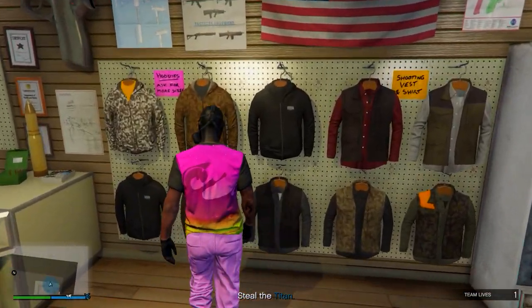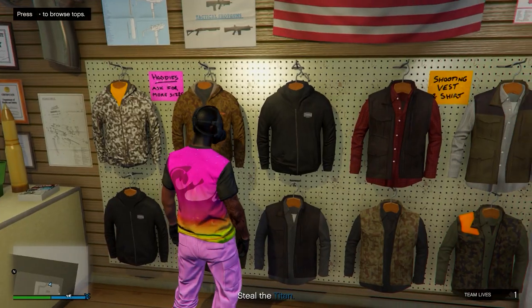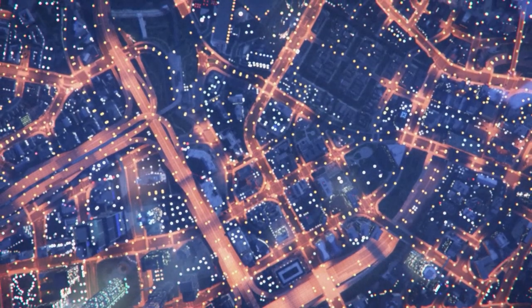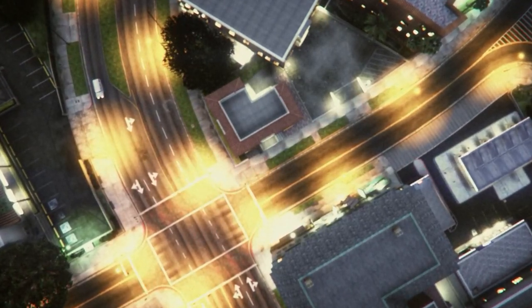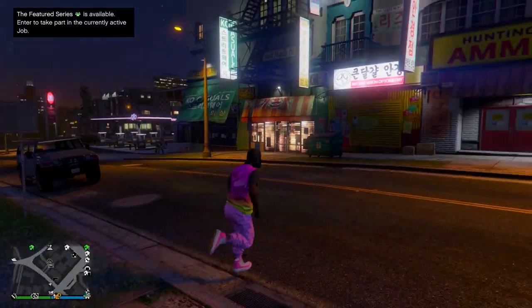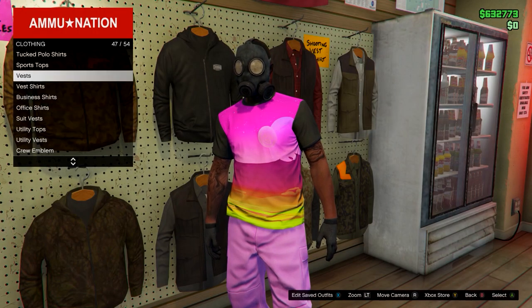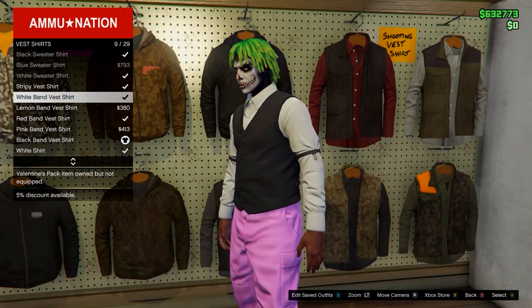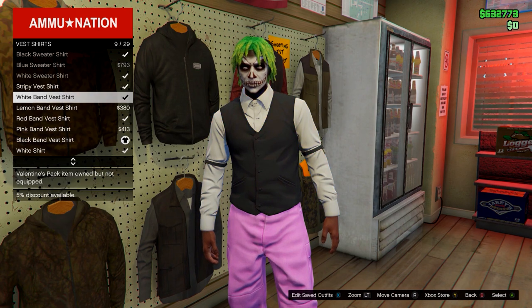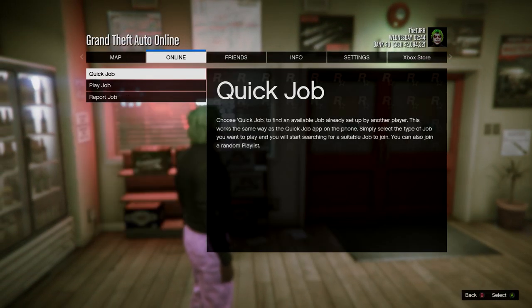In the ammo store, go on one of the menus and save this outfit in slot number one again, overwriting the save. Back out then quit the job using your phone. Once spawned in, go into that ammo store, go on the top section, head down to vests, and go for the black vest. Then go on vest shirts — this is where you choose your ripped shirt. You can go for either the black or white one. Open your pause menu, go to Online, Jobs, Play Job, Bookmarked, missions, and start It's a G Thing.